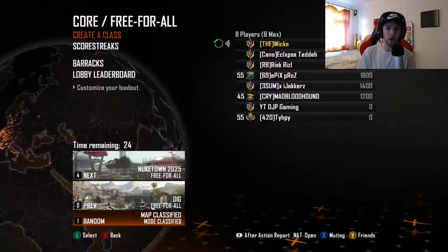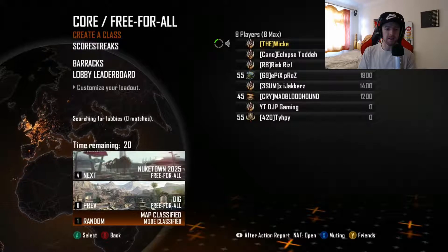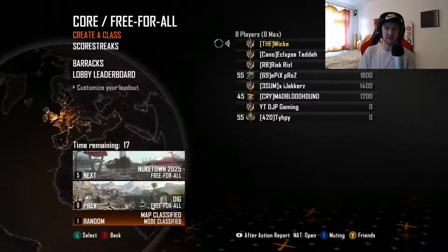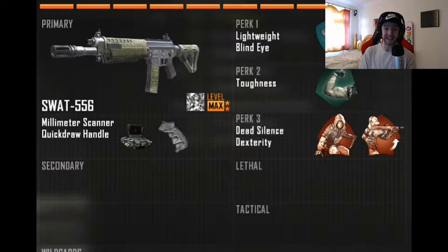Hello everybody and welcome! My name is Wiki Taylor and thank you for tuning in again to another video. Today I'm going to be playing some free-for-all using the SWAT class — the SWAT 556 with an MMS sight. I know, what a noob, but who cares. Quick draw, some perks. I'm going to jump into free-for-all.